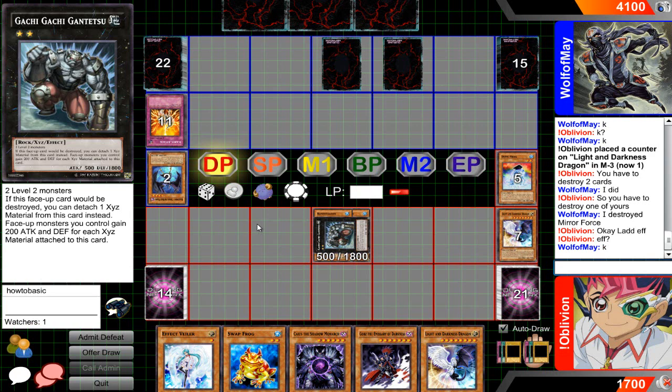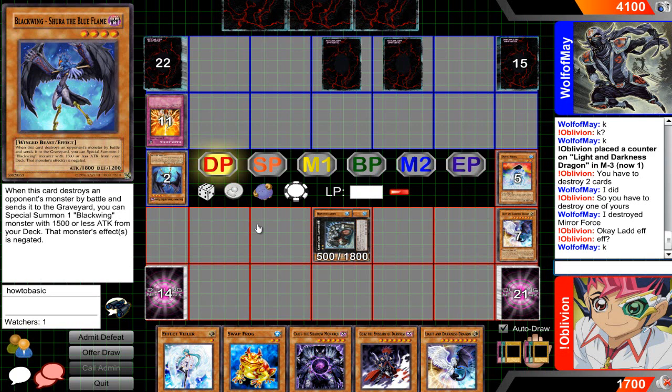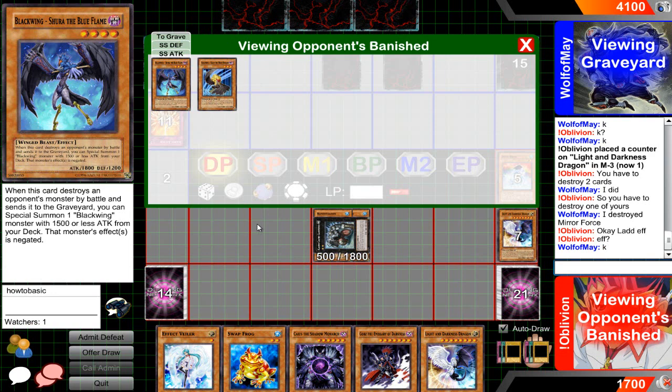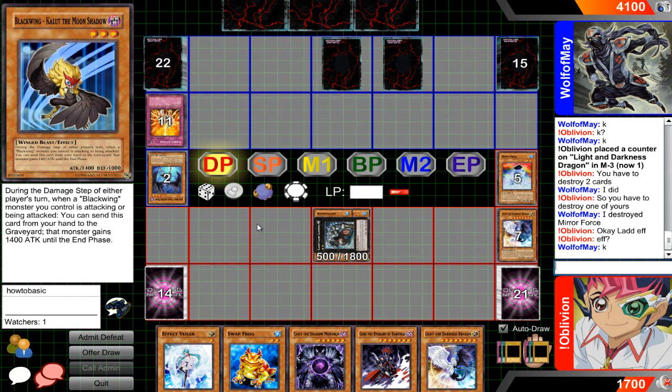Oh man, this is actually a pretty hectic duel. I haven't had a duel this good in a while. As many of you guys know, I really do despise Blackwings just because of Icarus Attack. Kaloo — I feel like he really truly misplayed his first turn with these two cards. Shura and Kaloo are way too important for him to have burned off by an Allure. Kaloo, maybe not that much because you do run three of them, but Shura — I'm not too sure. If he had another Shura in hand I'd be okay with it, but he did not.